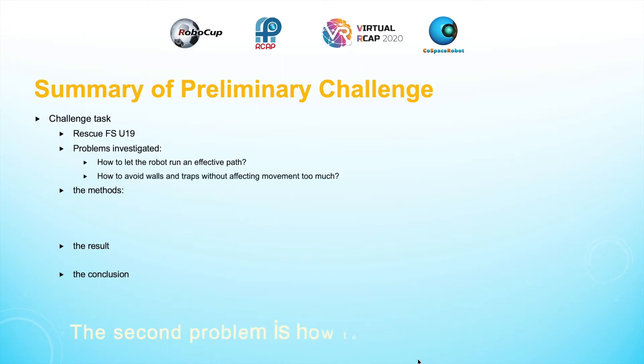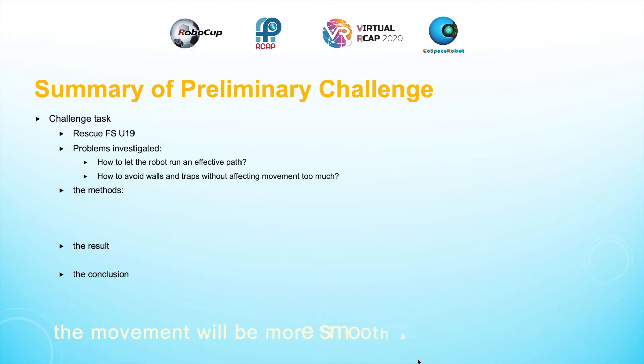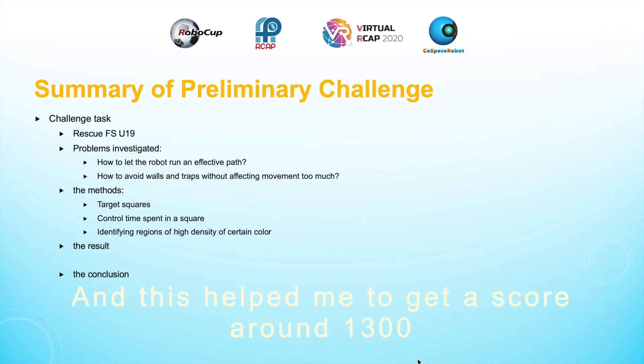The second problem is how to avoid walls and traps without affecting movement too much. If the robot can continue in its optimum path while turning away from walls and traps, the movement will be more smooth and save more time. The methods developed for solving these problems are target squares, control of time spent in a square, and identifying regions of high density of a certain color. This helped me to get a score of around 1300.